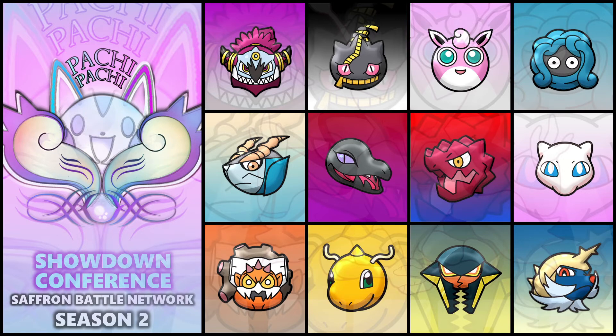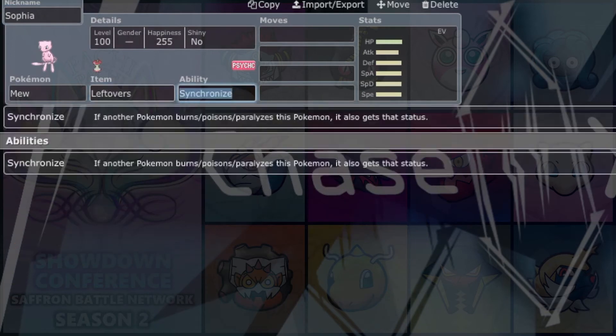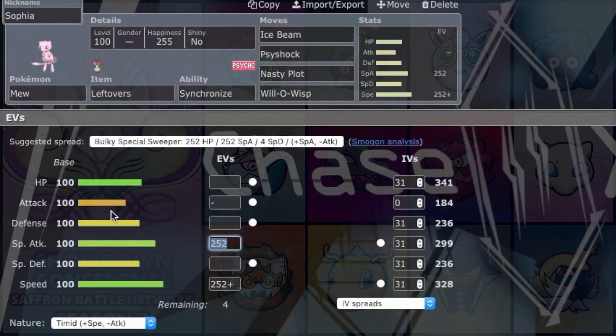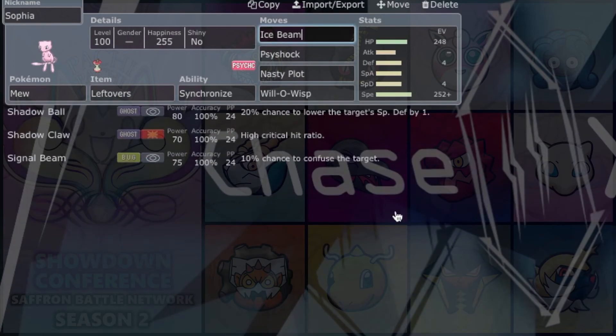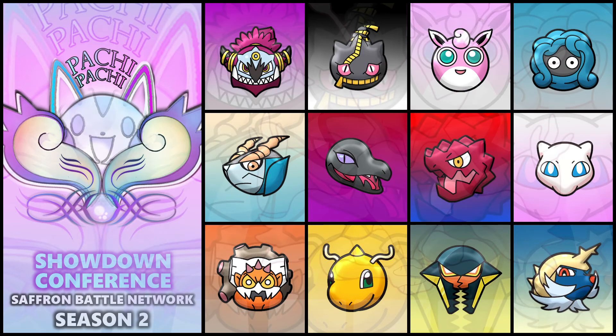After Druddigon, we got Mew. It was still sitting there at the end of the draft, and I was willing to pick up mons that were still there. I'm honestly not going to say much about it — this thing almost gets everything. Base 100 across the board, and it can run Stealth Rocks, Volt Switch, U-Turn, Taunt, Tailwind, Baton Pass Setup — pretty much whatever you could do, you can do it with Mew. Everyone should know what Mew does at this point: pretty much anything.